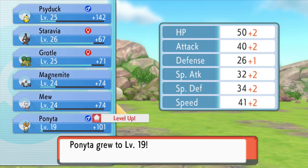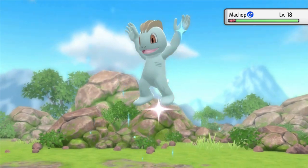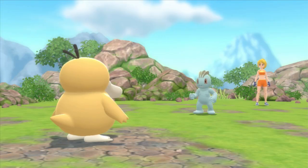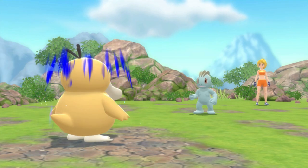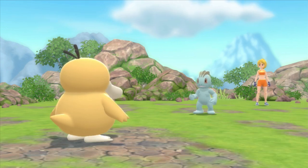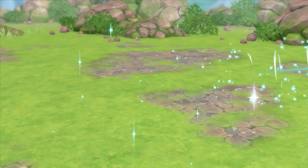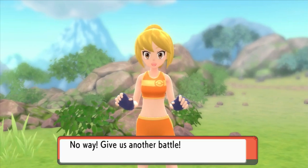Next up is a Ponyta at level 19. It's actually a Machop. For Machop it's better to use Confusion — that's 10 power stronger. 50 times 2 is 100, and Water Pulse at 60 stabbed is 90, so Water Pulse won't have killed it either. Leer. We'll just do Confusion again because I've got to preserve my Water Pulse PP. And there we go — Machop is down.